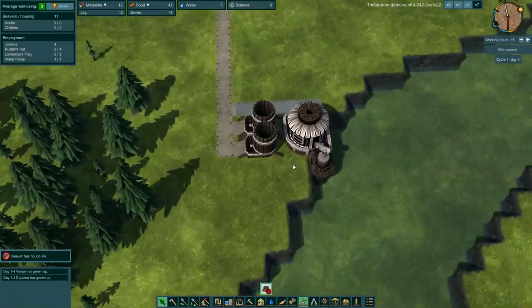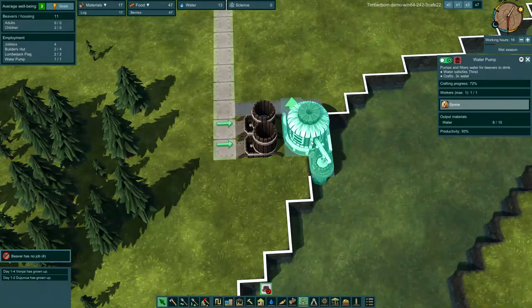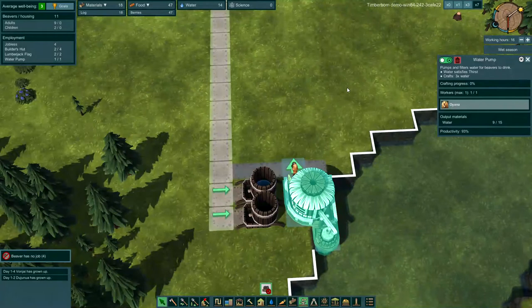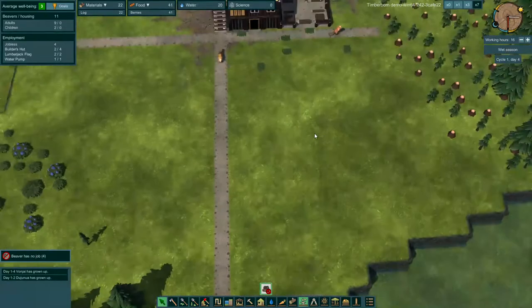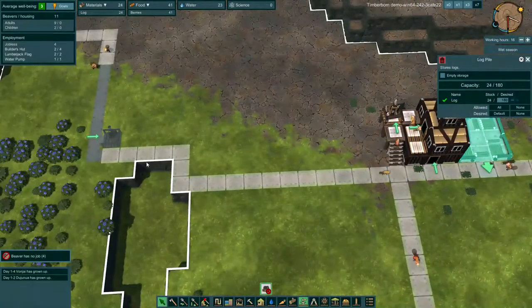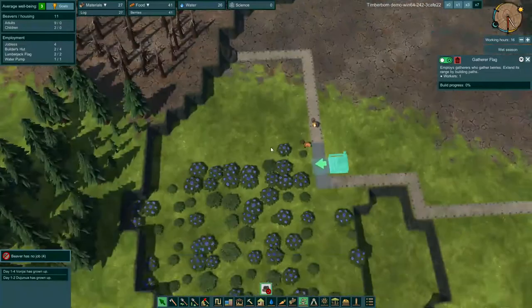We got our water pump built and two of our water tanks up. We will obviously need more water tanks. Each of these tanks holds 30 water plus 15 in the building, so that means we can hold 75 water total as a colony and we will definitely need more. So we'll probably build a couple over here as well. We got a lot of lumber coming in — almost got that scavenger flag built, and they got that pathway almost done too.